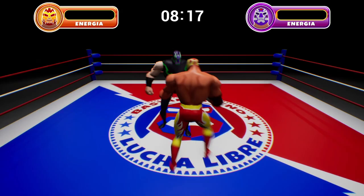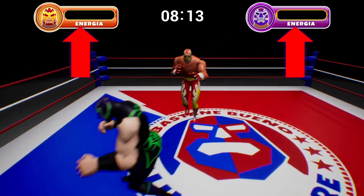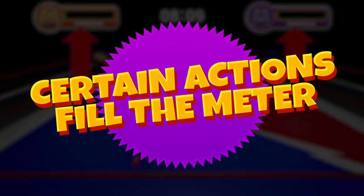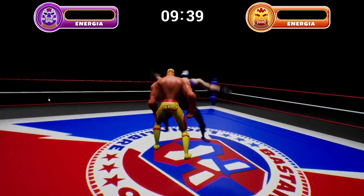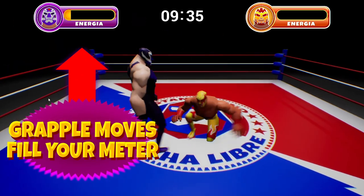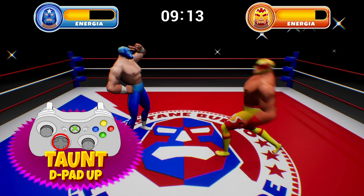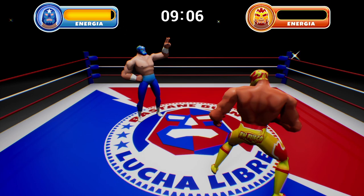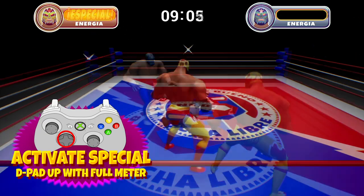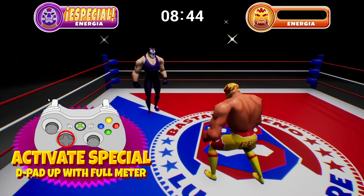At the top of the screen, each luchador has a special meter. This meter will start empty, but will fill as certain actions are performed. Landing any grapple move will cause the meter to start filling. Appealing to the crowd by pressing up on the D-pad will also fill the meter. When your meter is completely full, hit up on the D-pad.